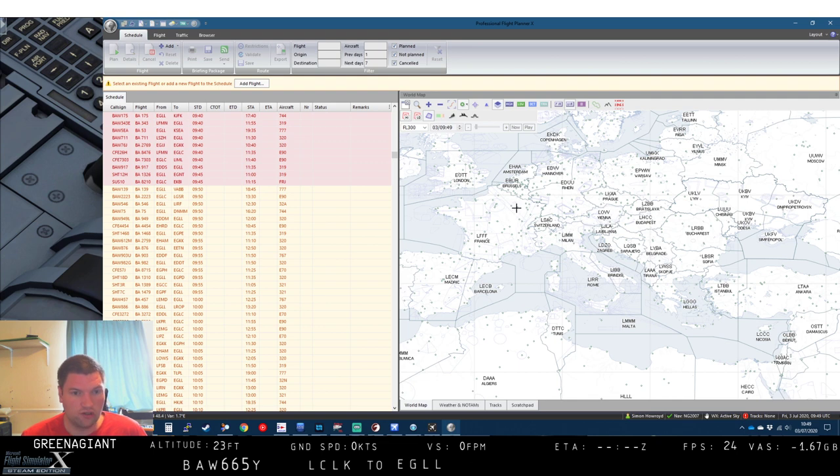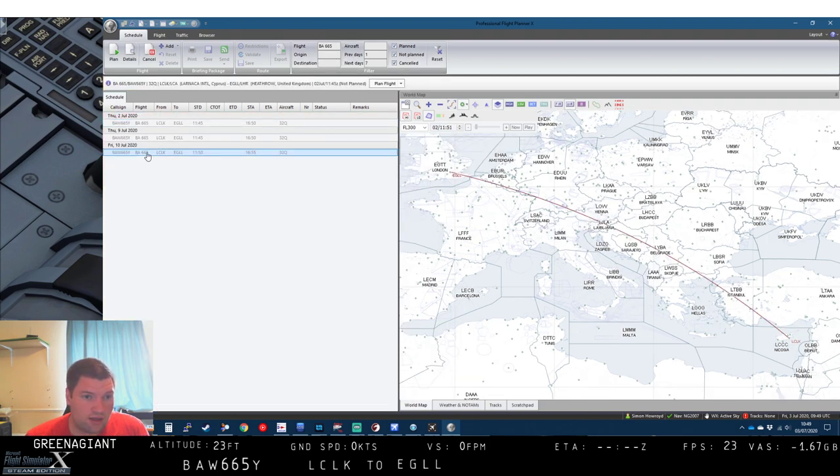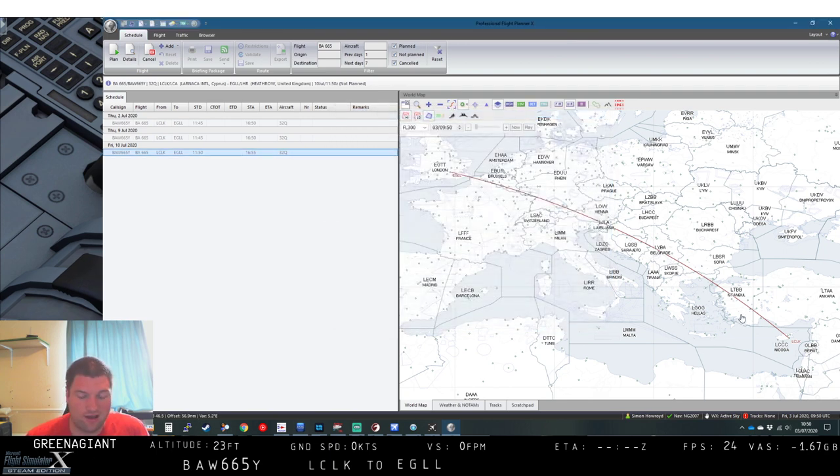SimBrief is really good, and it is significantly better than the last time I used it. I can key in BA665 and there we have it. I've loaded this in from British Airways Virtual, and it's got all the stuff — the aircraft profiles, cost indexes, fuel, and so on. So you don't have to think too hard. But it's saying 'not planned' — bummer.